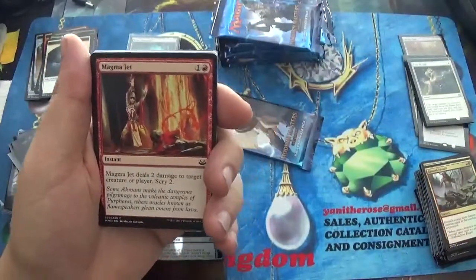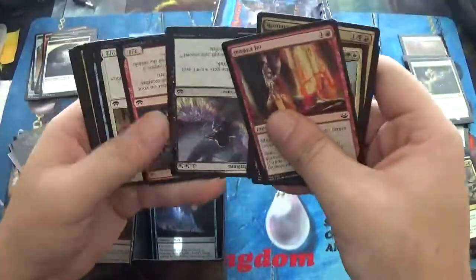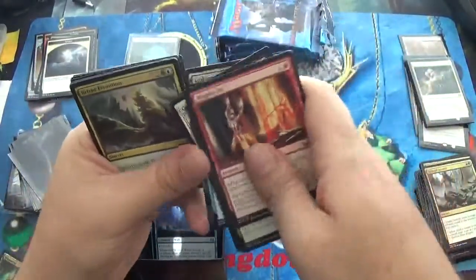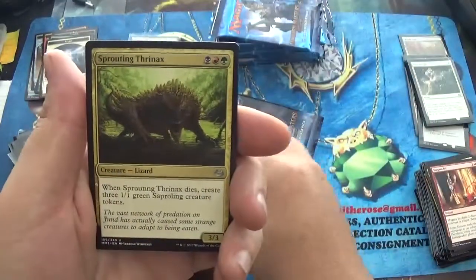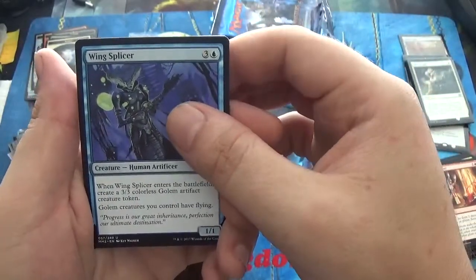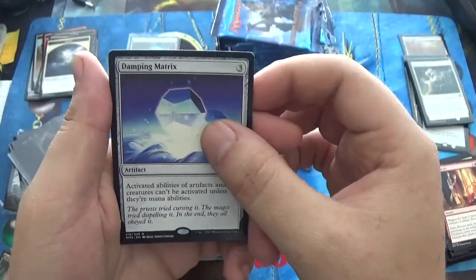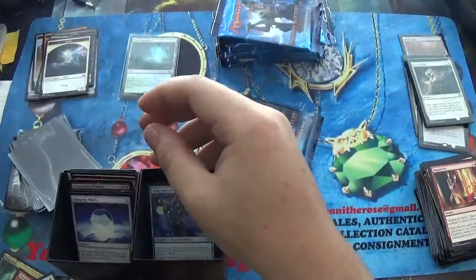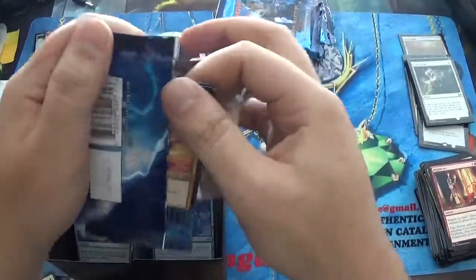I don't know if y'all were watching my hands — I did not turn anything in this. I'm pretty sure that half of this pack is upside down — that is just too funny. Let's hope it brings us luck. We have an Urban Evolution, Sprouting Thrinax, a Wing Splicer, and a rare, Dampening Matrix. That brought down my mood a little bit. Our foil? Mystical Teachings. It's okay. It's okay — it's just gonna get better. It has to get better, right?